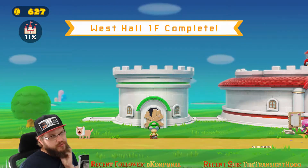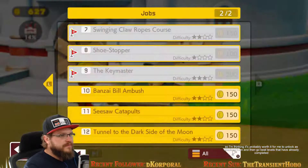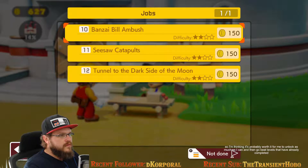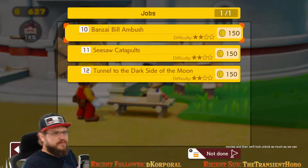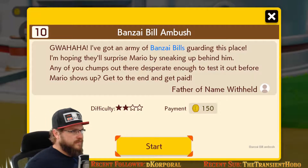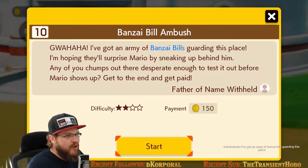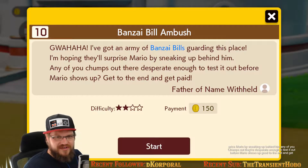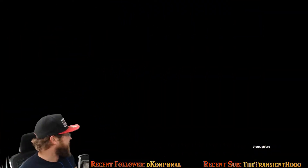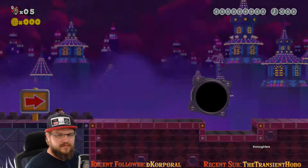So I'm thinking it's probably worth it for me to unlock as much as I can, and then go beat levels I've already completed. I have three that aren't done. So let's do these, and then we'll unlock as much as we can. Bonsai Bill Ambush — this sounds like fun! I've got an army of Bonsai Bills guarding this place. I'm hoping they'll surprise Mario by sneaking up behind him. Any chumps out there desperate enough to test it out? Get to the end and get paid. Woohoo!